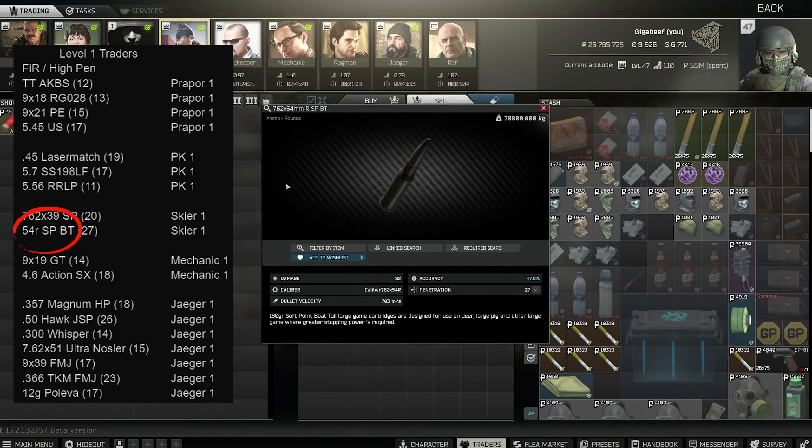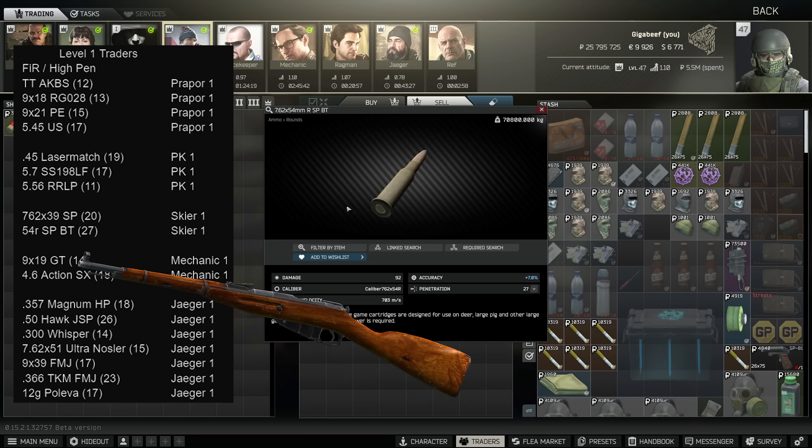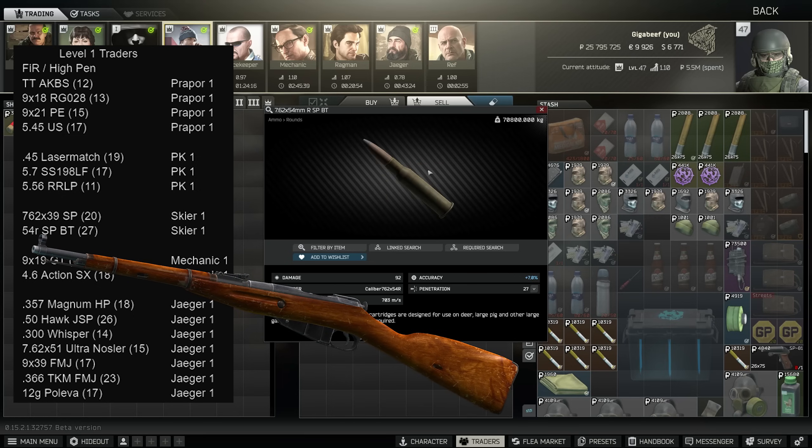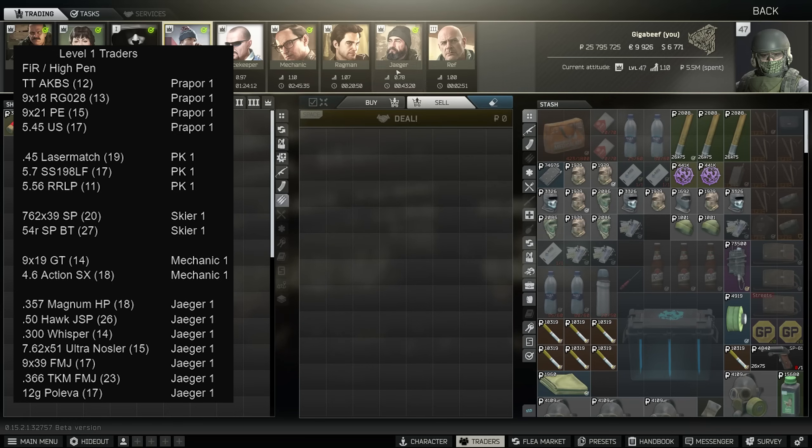SPBT for 7.62x54R is by far the best bullet that you can buy from the traders early on, but as it only goes into the Mosin at this point, you'll have to be comfortable with bolt actions — and clearly the rate of fire is a bit of an issue too, especially if you don't hit the head and players are wearing class 4 and up.